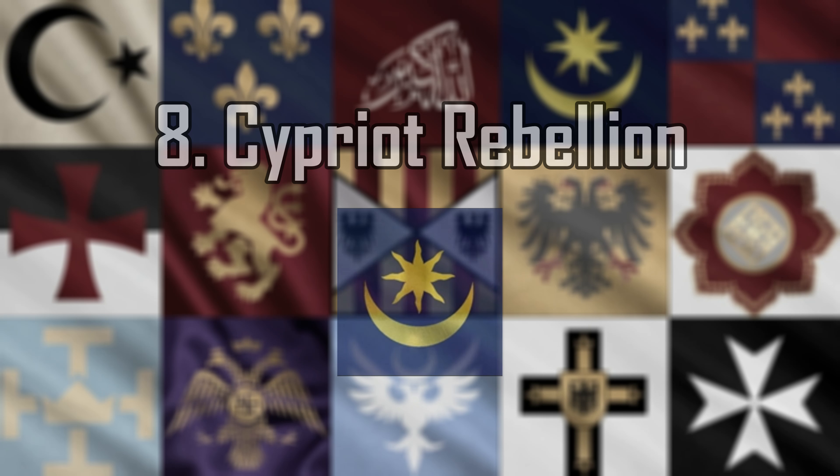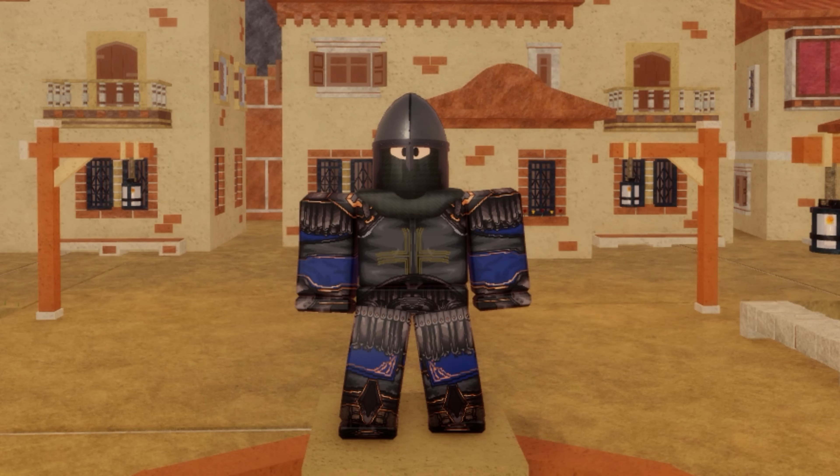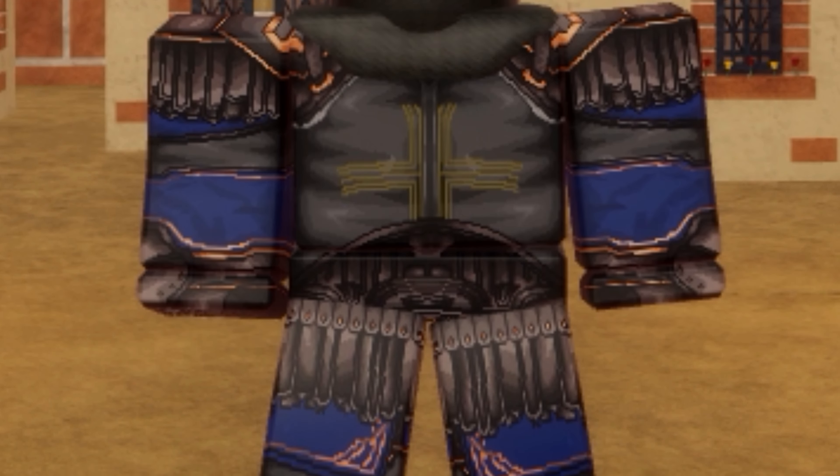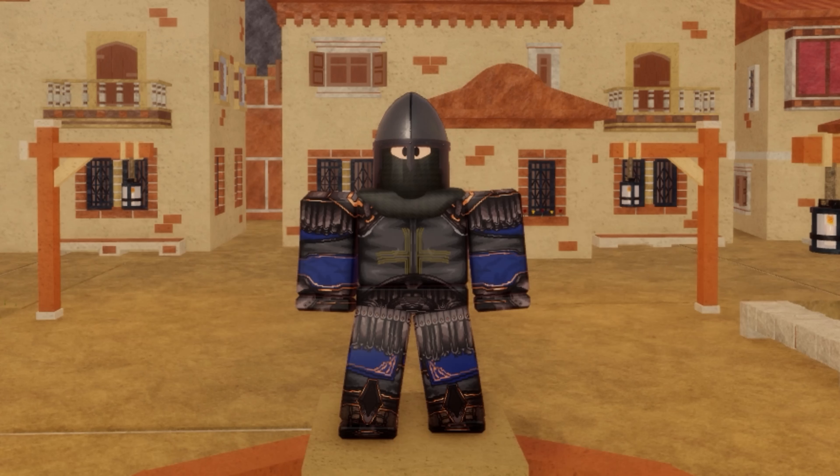Number 8: Cypriot Rebellion. The Cyprus uniform has a lot going on — it's incredibly detailed compared to most of the others, which isn't necessarily a good thing. I'm not a huge fan of the dark color scheme; the gray is way too close to the purple in my opinion, and the whole uniform is too dark overall. The cross on the chest is a color that doesn't appear anywhere else on the uniform, despite the fact that there is another, better yellow on the fringes everywhere else. All in all, not a fan.